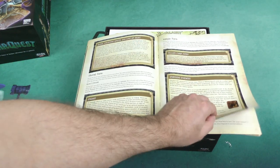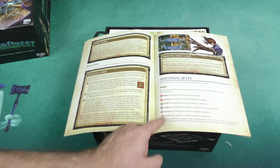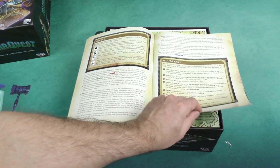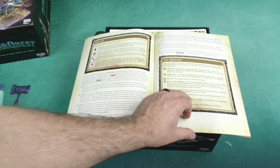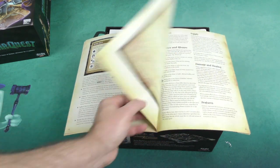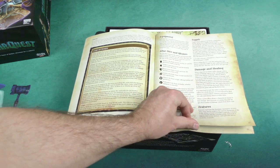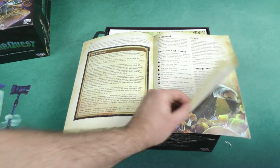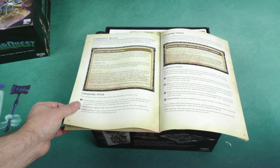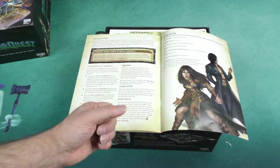There are additional rules with tests of might, fortitude, agility, willpower, charisma, and intellect, and then it goes into more detail on how that works — the test procedure, your hero dice, which typically include critical dice as well, kind of exploding dice, which is always fun. Card keywords, altar dice and runes, damage and healing, running out of cards, conditional effects, traps, threat tokens — and you also have campaign rules if you'd like to play it as a campaign rather than one-off scenarios.